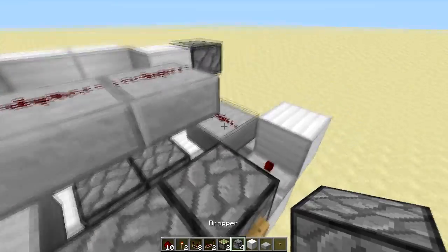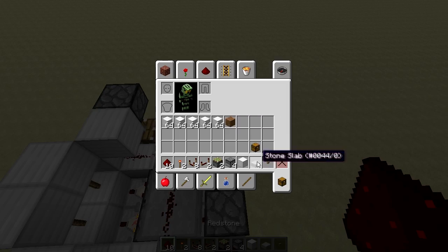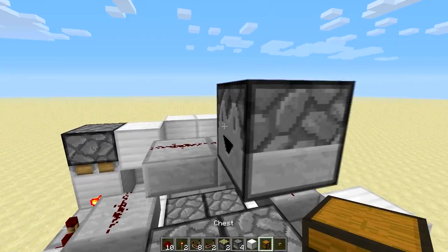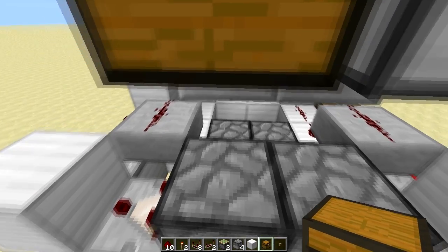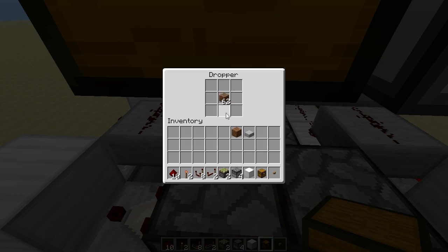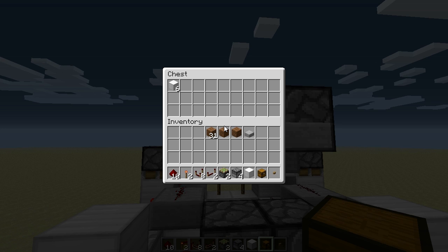Now I just want to show you that it is working. I am going to place the dropper here and fill it with redstone. Then I'll put the chest next to it and fill it up with some items. Let's set this up to 32 pulses — so 30 items, because 30 plus 2 is 32. Let's start it and look what we get. As you can see the system is working.